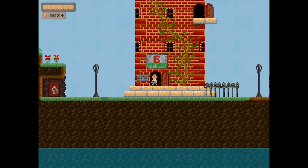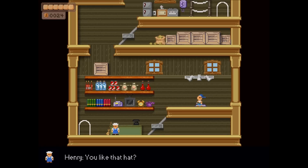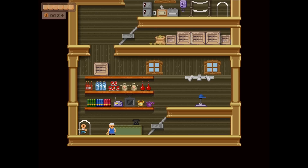We'll go in the shop while we're here. This is one of the hats you can buy — unfortunately we can't afford it at the moment. It's called a baseball hat, though I'll assume baseball doesn't exist in this fictional world.